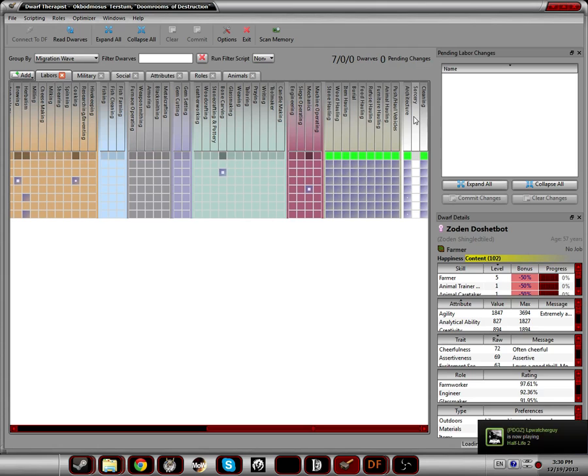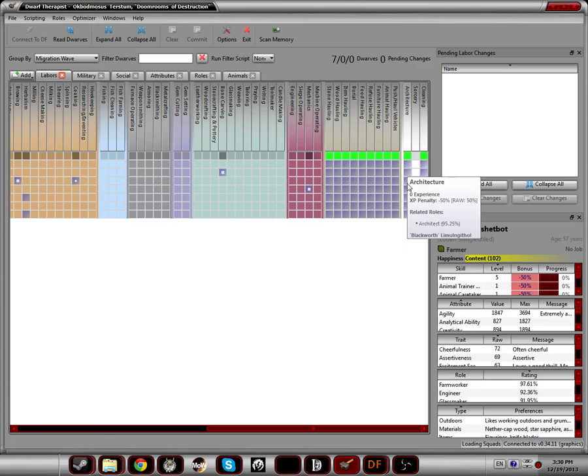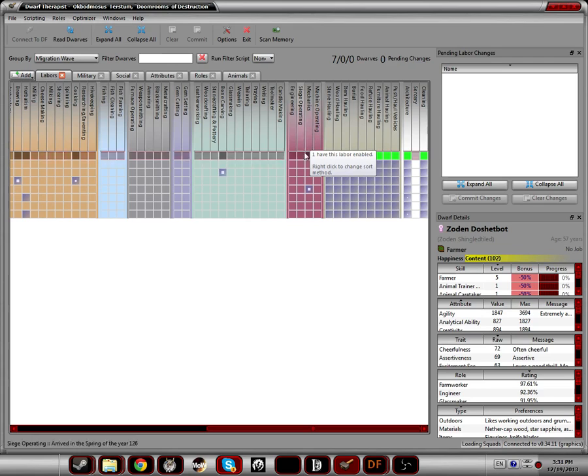Currently the skills include cleaning, sorcery, architecture, and all that. Architecture: honestly set everybody to architect because it doesn't really affect anything. Here you have all your hauling — hauling means bringing the ore to the stockpile right next to the furnace, then cooking it and making iron. Engineering is all about mechanics, traps, levers, drawbridges — everything that's mechanical.